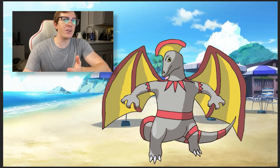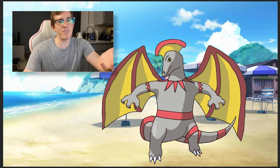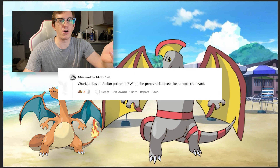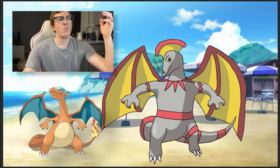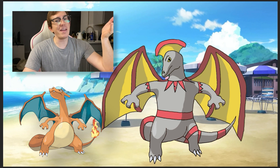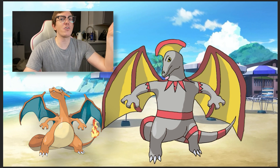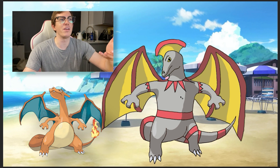The first one here is supposed to be a generation seven design for Charizard. Let me just kind of walk through my thought process here. We want to capture the core features of Charizard, which is that he's a fire lizard dragon type thing. In generation one, Charizard was kind of a generic dragon — he's kind of the basic idea of just a fire breathing creature.